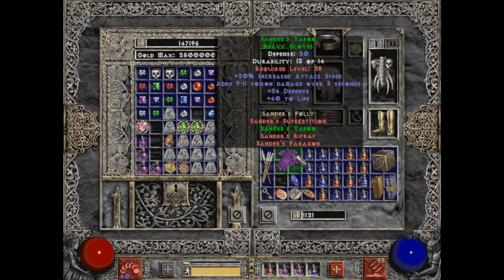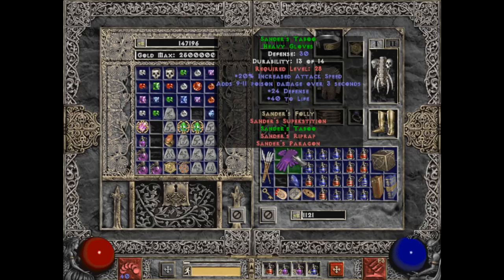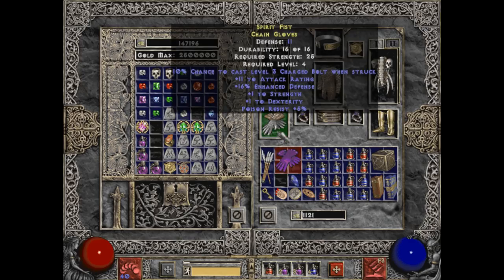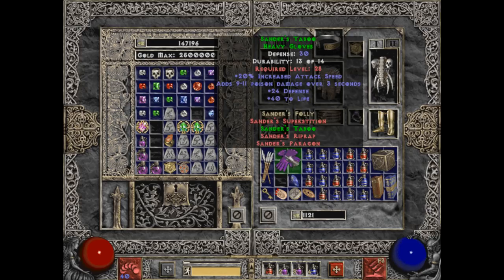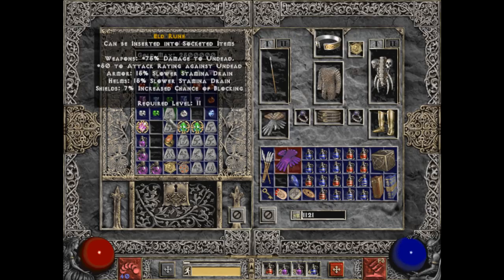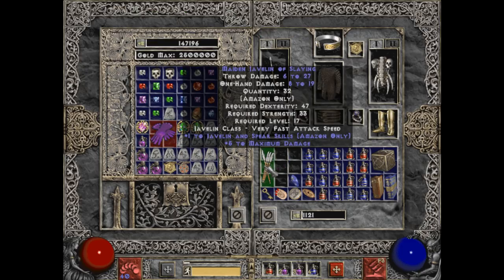I want the Lamb Essence Tome. Oh, Sanders Gloves — plus 20% increased Attack Speed, Poison Damage, Defense, and Life. That's definitely worth giving up Spirit Fist, but I can't equip those yet. I have to wait until I'm level 28. Maiden Javelins — it's nice to start finding those, and we are definitely going to be using these.